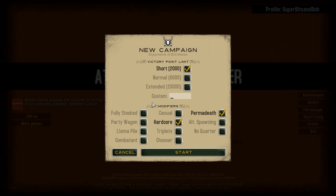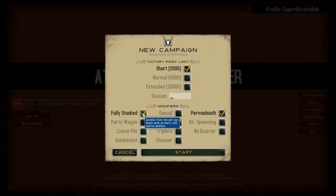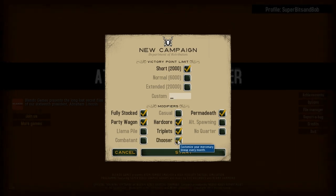You do need to choose some things, without question. You can't just go into it like that — you really do need some stuff. So I normally pick Fully Stocked, so you get all of the Mercs and Special Abilities. They don't have any experience though, so they still start off at level 0 or 1. Party Wagon — I choose that so you can carry an extra Merc. Triplets means you can have more than one of the same Mercenary type, and that seems pretty key. Chooser — again, you can change the line-up of your Mercs. You need that. I've done 2,000 for a short game, so let's start.